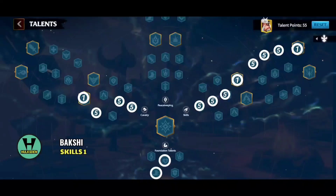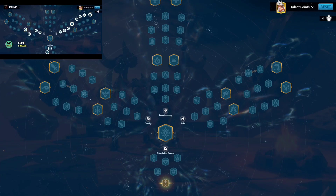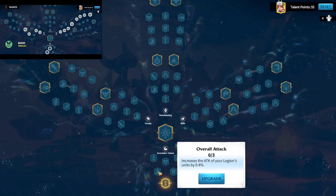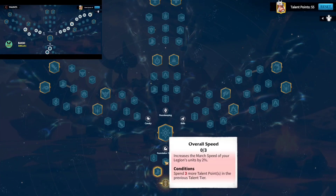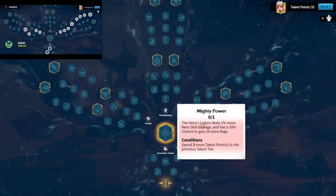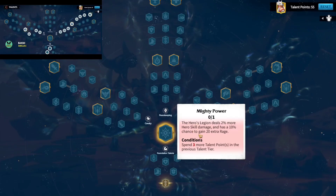Talent tree number one is called Skills One. This is the talent tree you should use if you don't know where to begin — I recommend it to all free-to-play players and pay-to-win players alike. If you want a good talent tree for your Bakshi, this is the right place to start. You get attack, march speed which is needed for Bakshi, overall health, and the Mighty Power talent which gives your hero 2% more hero skill damage and a 10% chance to gain 20 extra rage.